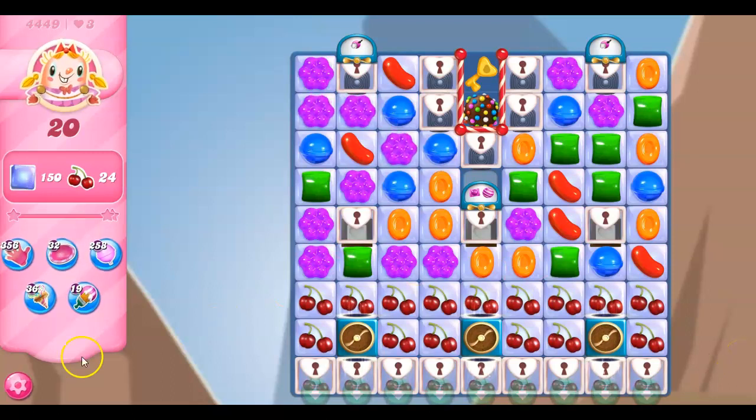So here we go. 20 moves, 150 jelly, 24 ingredients — 9, 18, 19, 20, 24.